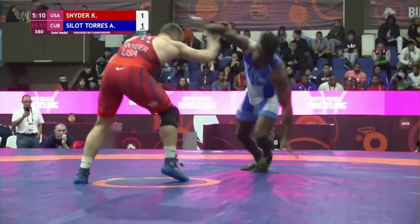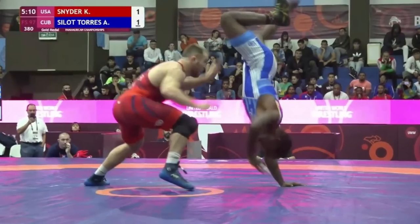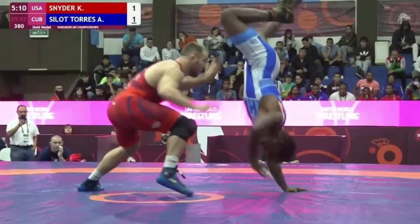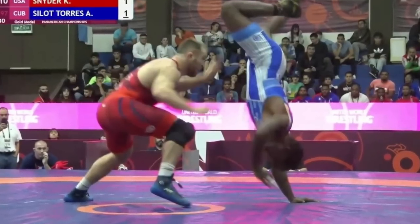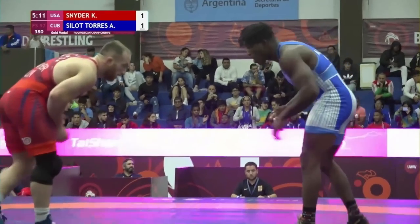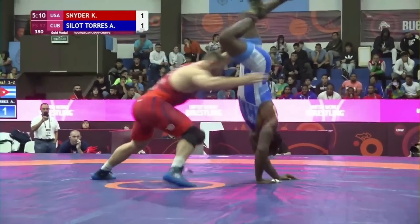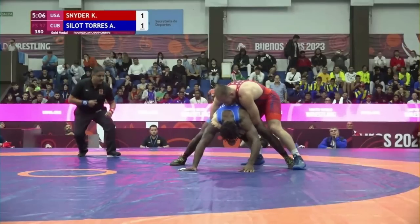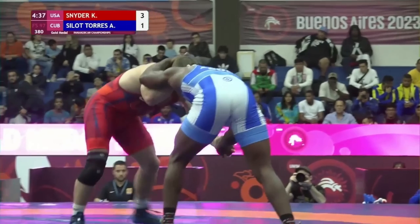56 seconds in, Arturo does a cartwheel. My only guess is that his goal was to confuse Kyle and immediately shoot after the cartwheel, but this is super silly against anyone good, as they will capitalize and usually attack as soon as you land — or in this case, before you land. It's almost disrespectful of him to do this. Maybe he was just having fun because of who he's wrestling. Kyle spears him, then circles around. Arturo stays in a quad pod, Kyle pushes him forward with a claw ride. Score is now 3-1, Kyle.